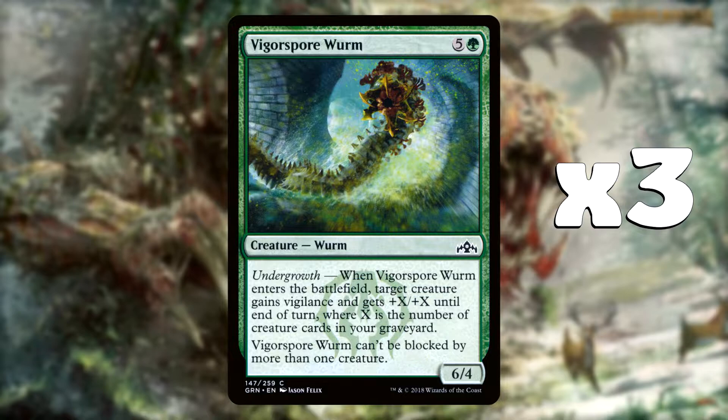And then we're going to get to our Scotty Too Hotty Worms. We run 12 Worms in total, starting off with Vigor Spore Worm, a 6/4 from Guilds of Ravnica. It does cost 6 and has Undergrowth, so when the Worm enters the battlefield, target creature gains Vigilance and gets +X/+X until end of turn where X is the number of creature cards in your graveyard. The Worm can't be blocked by more than one creature.